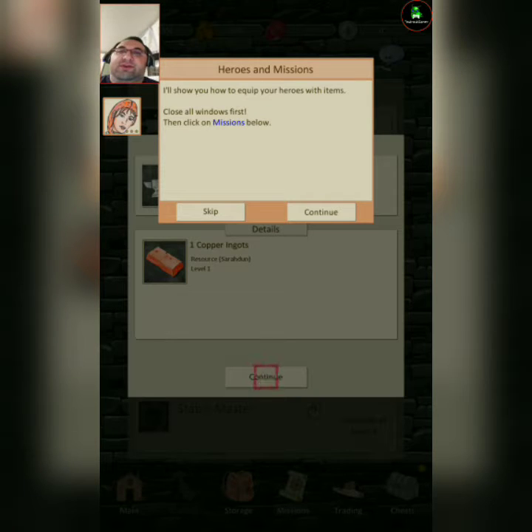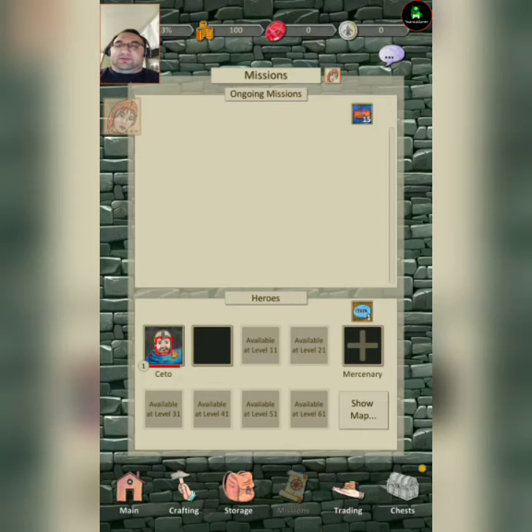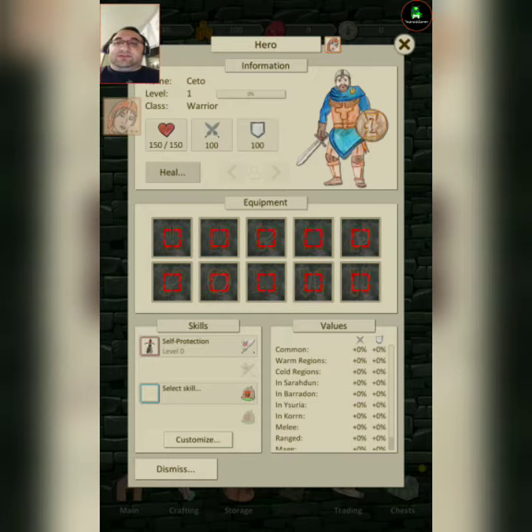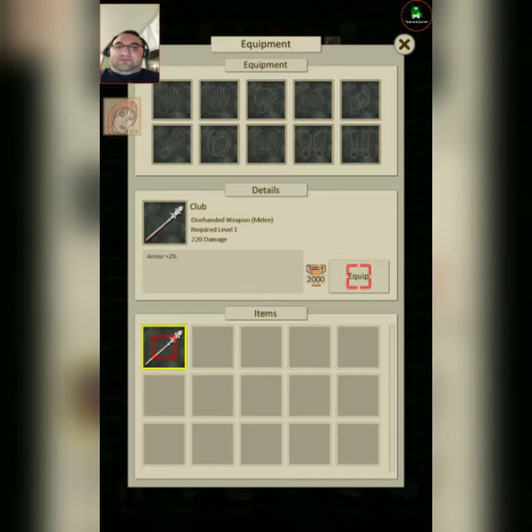Now I'll show you how to equip your heroes with items. Close this window first, then click on missions below. Here you have an overview of all the heroes and current missions. So far I have Pluto. The developer, I guess, hand-drew all of this, so it's really well done. Equip.